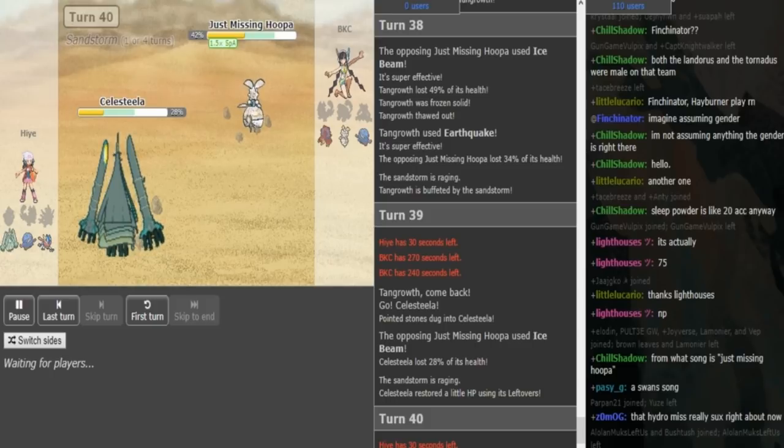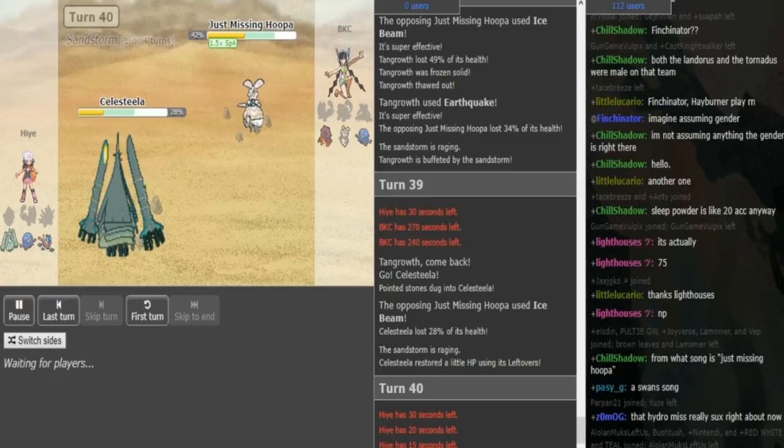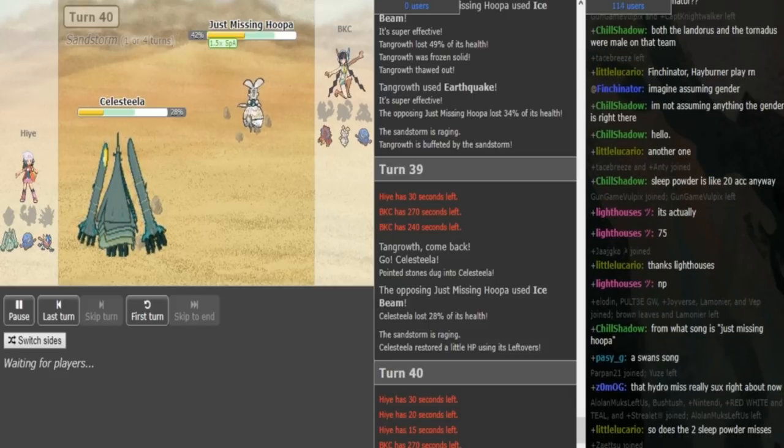I don't know if he wants to go for Protect here — well, he dies to Volt Switch anyway. Does BKC want to stay in or does BKC want to switch out? Because he is slower than the Celesteela, which is good in the sense that you get a slow Volt Switch, but it's bad in the sense that you can take Heavy Slam or Flamethrower and get chipped a little bit more. But usually when people try to go for Leech Seed thinking the Celesteela is slower than Magearna, they go for Leech Seed and get slow Volt Switched on.